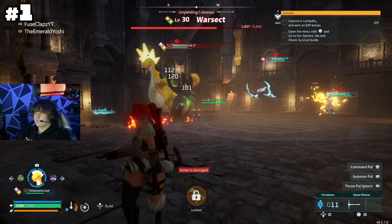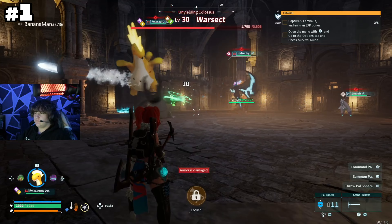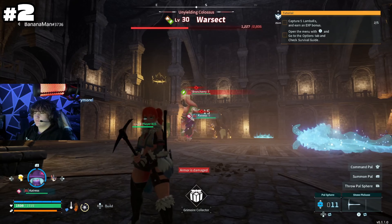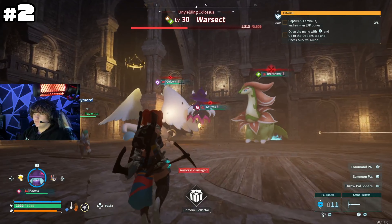For bosses, you might want to have two to three extra people helping you defeat the boss. This helps the boss get defeated faster and is more help for you, because the boss will target you and you will die pretty fast — so the more people the better.